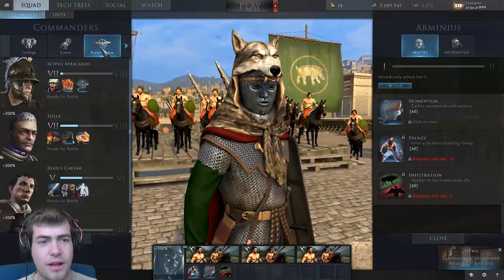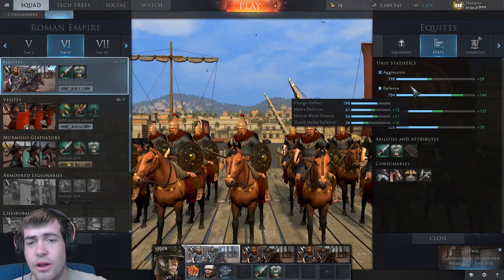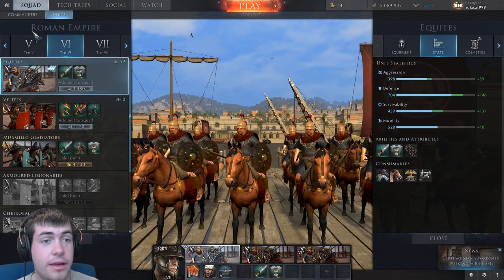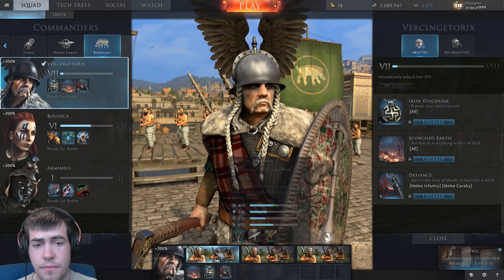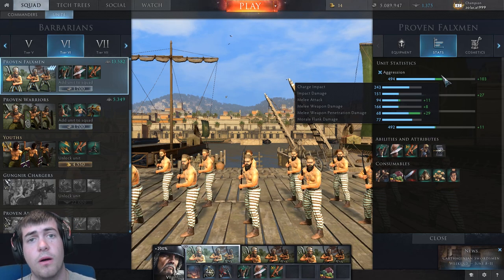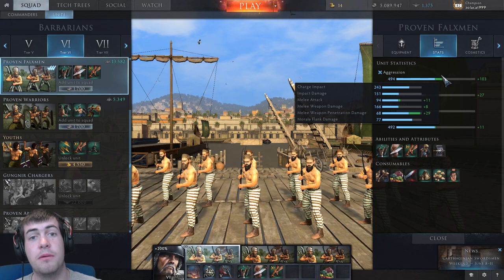Hopefully that gives you a bit of an overview of how these statistics work. You're always going to do some damage because the melee weapon penetration damage is always going to be there. This is why Falcmen are effective, or supposedly effective, against heavily armored units. Even if their melee weapon damage is only 166 and they're not actually going to be able to penetrate the armor of Roman cavalry, every hit takes into account the base penetration damage — which is 68 plus 29 — so you're going to be doing around 100 damage per hit no matter what the armor value of the enemy unit.